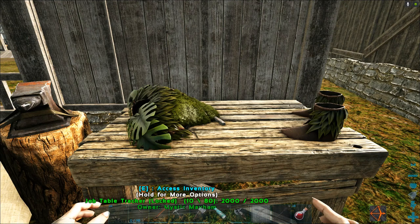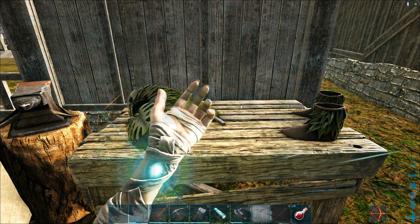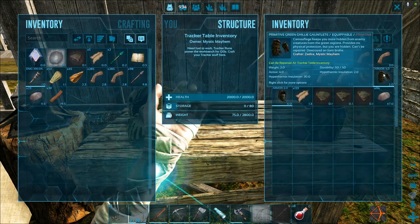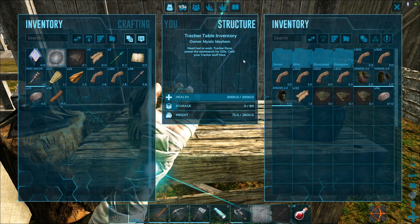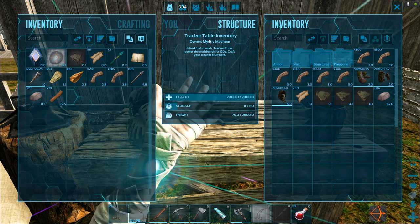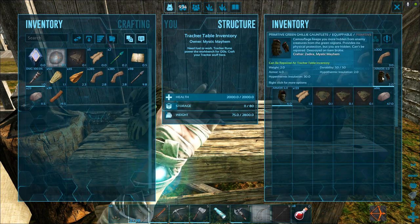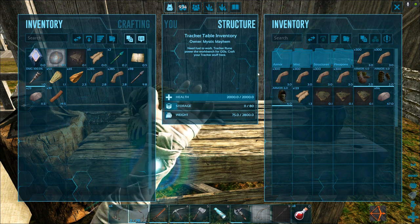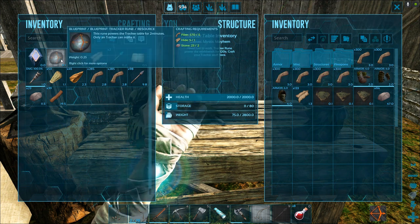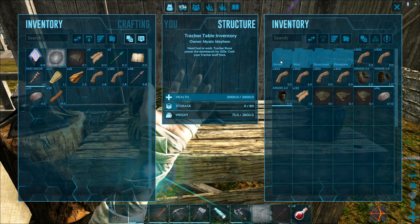But to do that as we go, just in case we might find something to tame, we're going to go ahead and take our ghillie outfit. Now to get ghillie, you have to be in your tracker job — that's what I'm down here — and go into your tracker table. And in order to create or craft these, you have to have fuel. Your fuel is one of the tracker ruins.